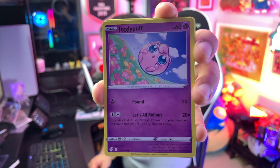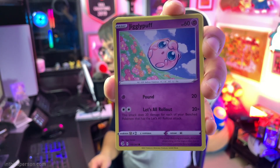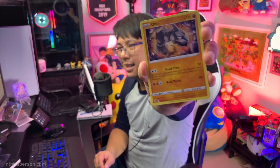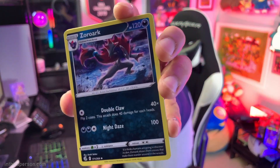Jigglypuff with the move Let's All Roll Out — and if you're running this in the Let's All Roll Out deck with Blissey, Jigglypuff can't get hit by V Maxes. Interesting concept, but no one's really playing that deck. We got another Onyx, and a new one for us: Zoroark — though this is not the good Zoroark that has the ability to swap out with a Pokemon in the discard pile.